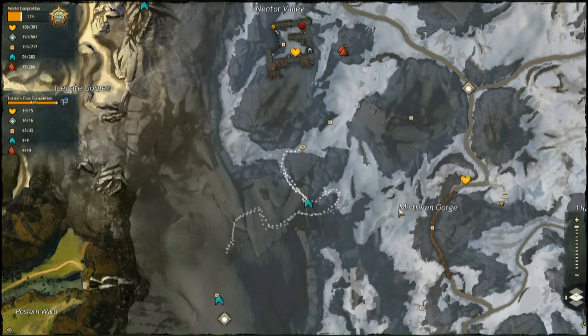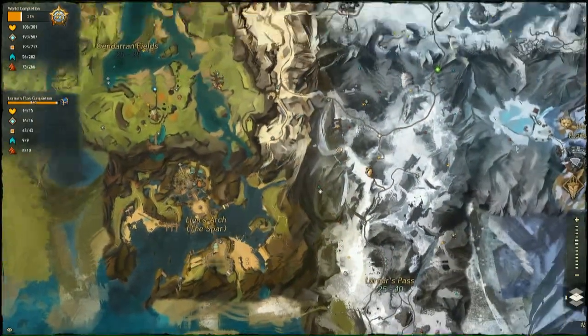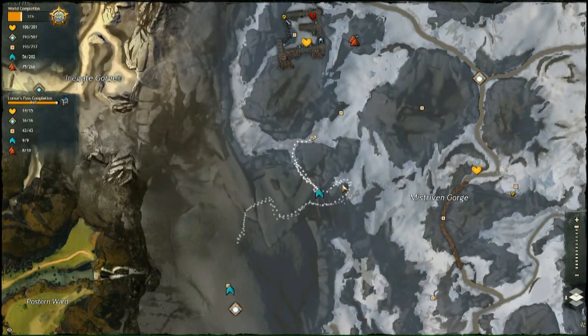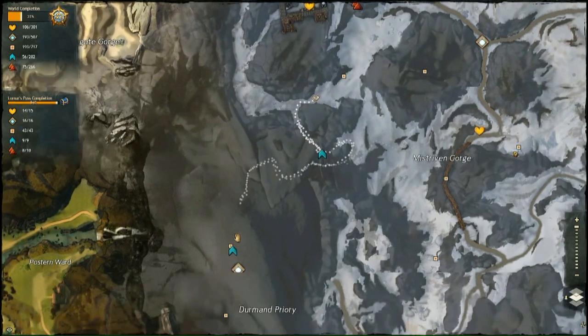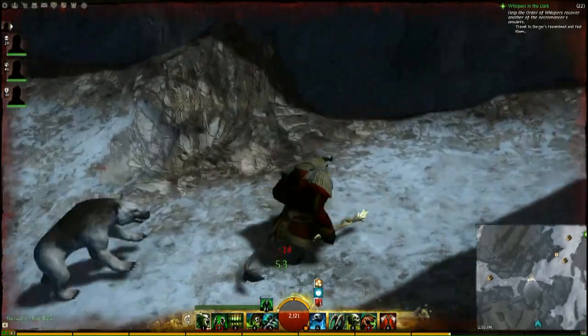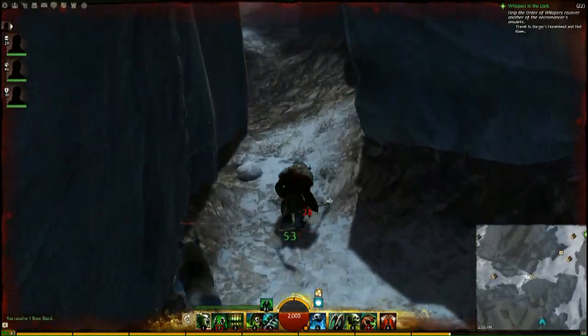One of the skill points by Mistriven Gorge in Lornar's Pass — this guy right here. There's a cave that runs through here. It looks like it's almost in there, but you can see it's not. So come around here — there's another entrance there — and run away from the thing attacking you.